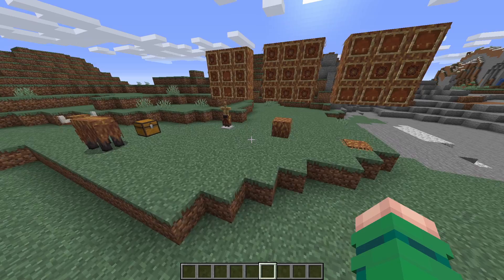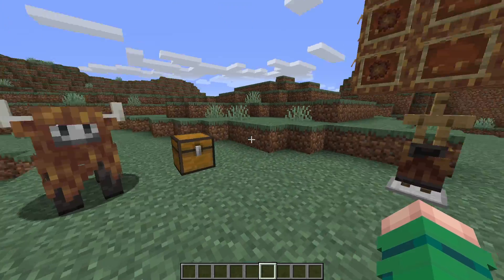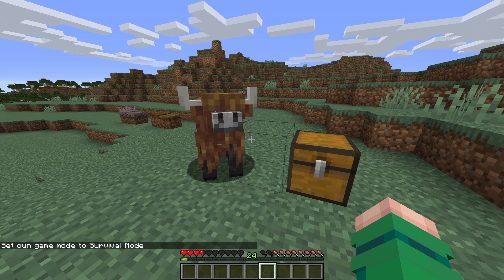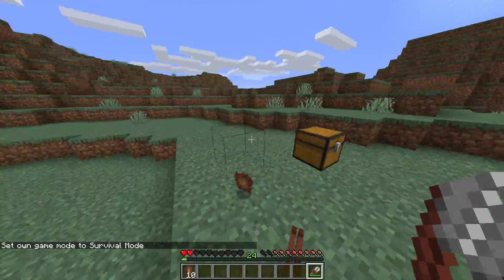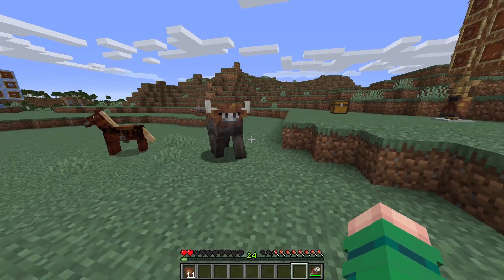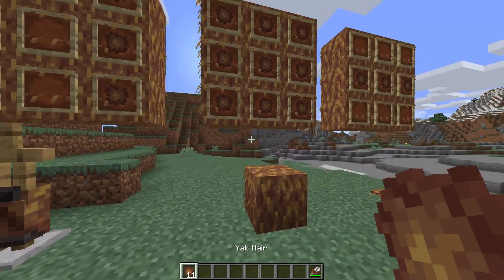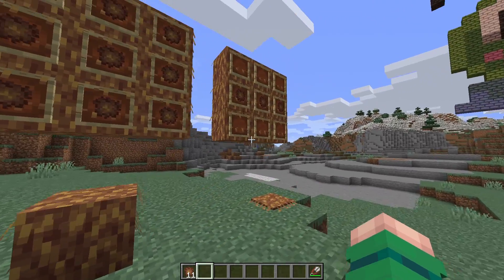There's another new mob — the yak. You can kill it to get its meat and hair, but it's better to just shear it. When you shear it you get a lot out of it, but the yak gets angry because you stole its coat. After you get the yak hair, you can use it to make a rug — three across for the block or all nine for the full block — and also yak pants.